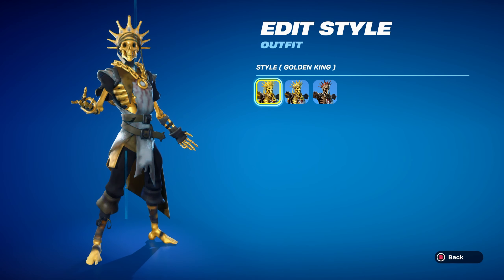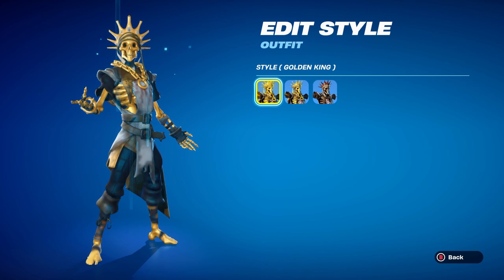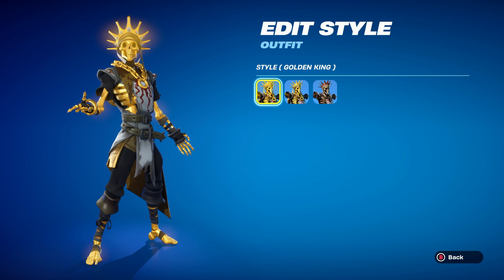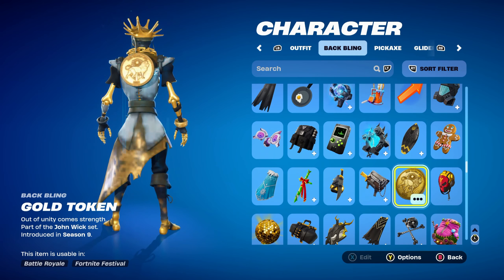The Auro skin itself has three styles: Golden King, No Glow — which is basically the Golden King but without the glow — and Skeleton King. I've made five combos for Golden King and five for the Skeleton King. If you want to use the No Glow style, always feel free to do so. Let's move on to the first combo's backbling, which is the Gold Token.